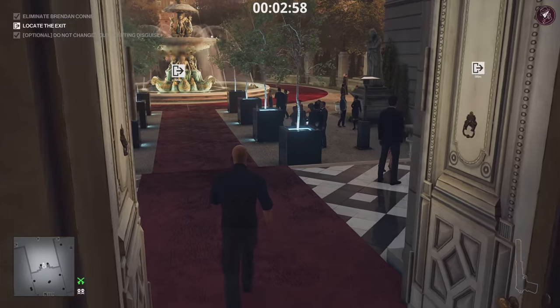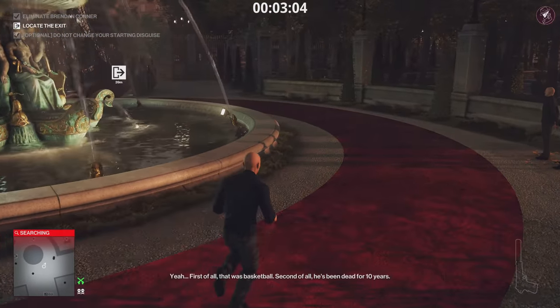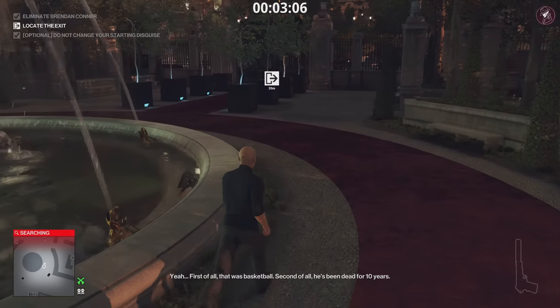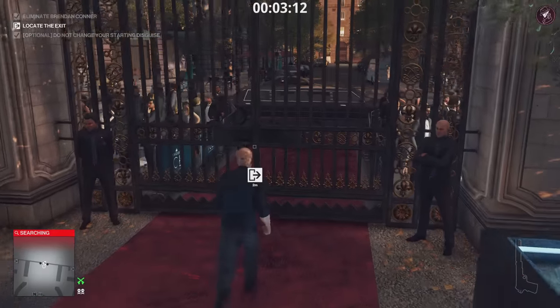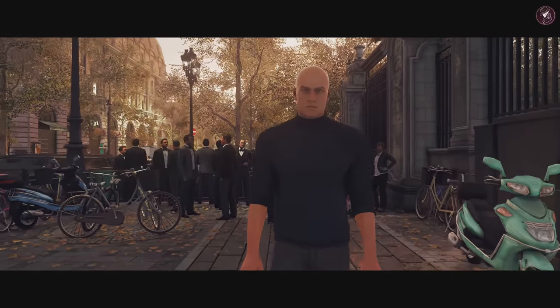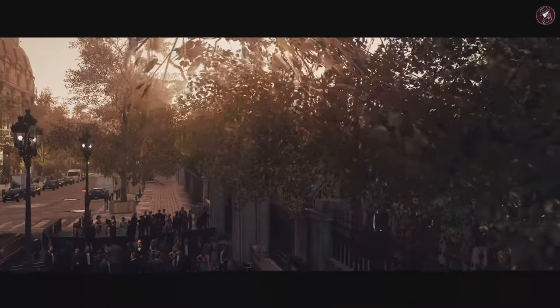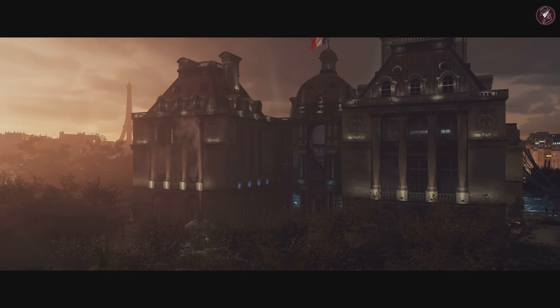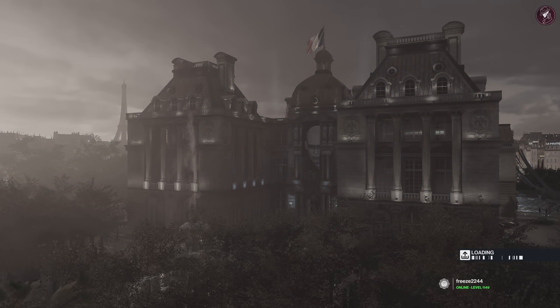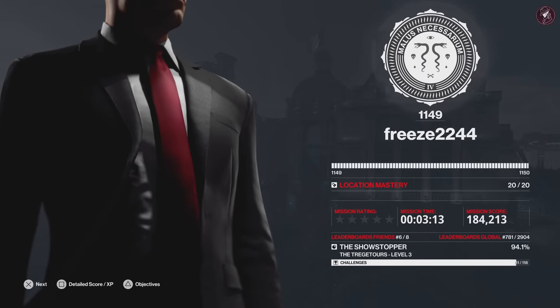Once that's done, head straight to an exit — job done for level three of the Elusive Target Arcade. Very easy. The other two were a little frustrating to work out but we got there. Hopefully this guide has helped you throughout all three levels. It might still be tricky in some areas with default loadout, and when you're restricted from disguise changes in a social stealth game it looks a little annoying — but it is what it is.